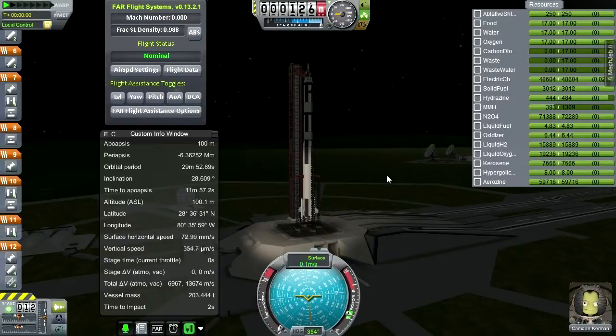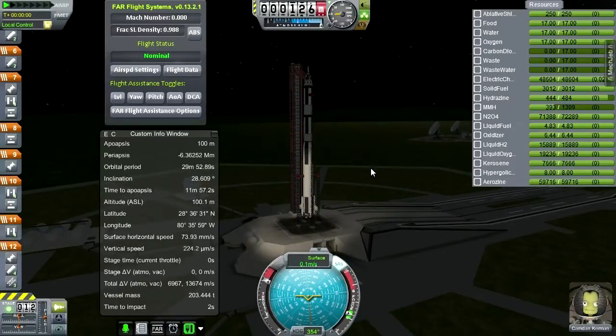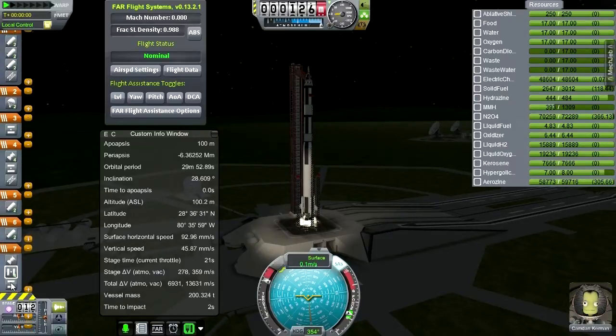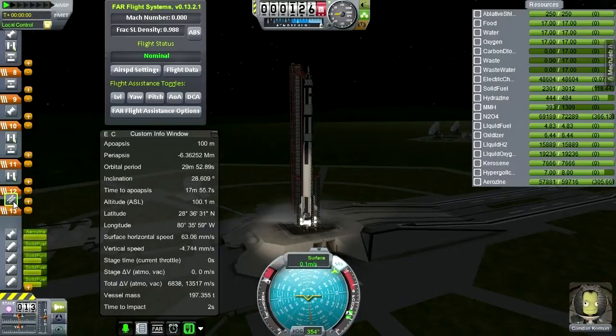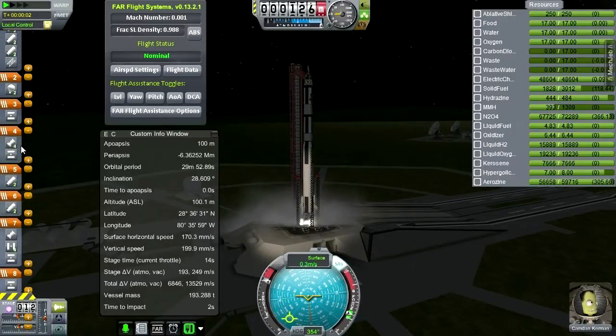Are we all ready to go? Looks like it. Vessel mass 203 tons and we're pushing Camden Kerman with a service module up into orbit. He's got 17 days of food, water, and oxygen — that should be enough as he waits for the arrival of his compatriot. Oh no — staging error! Many staging errors!